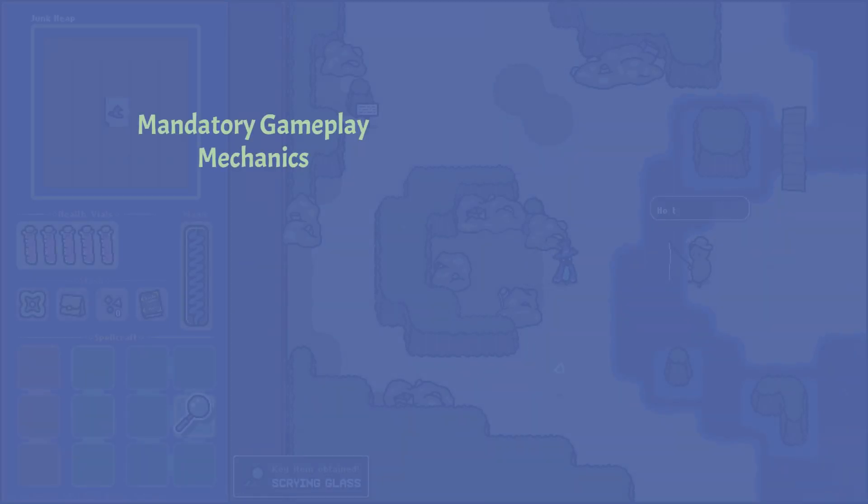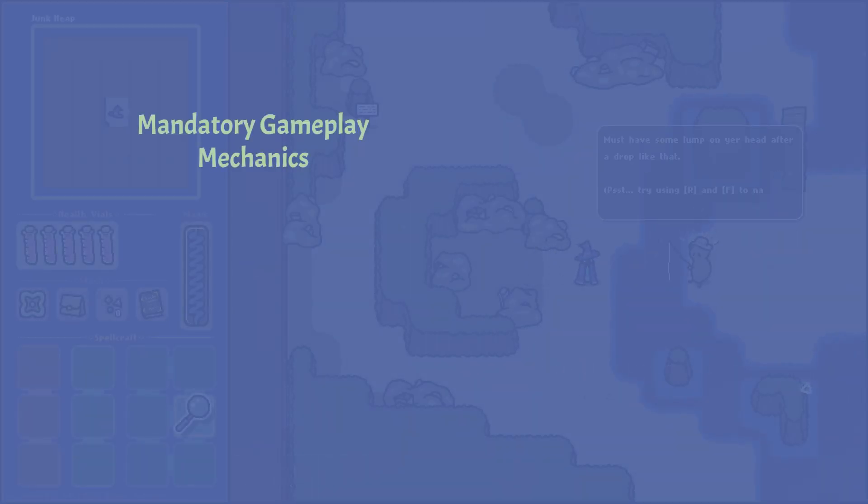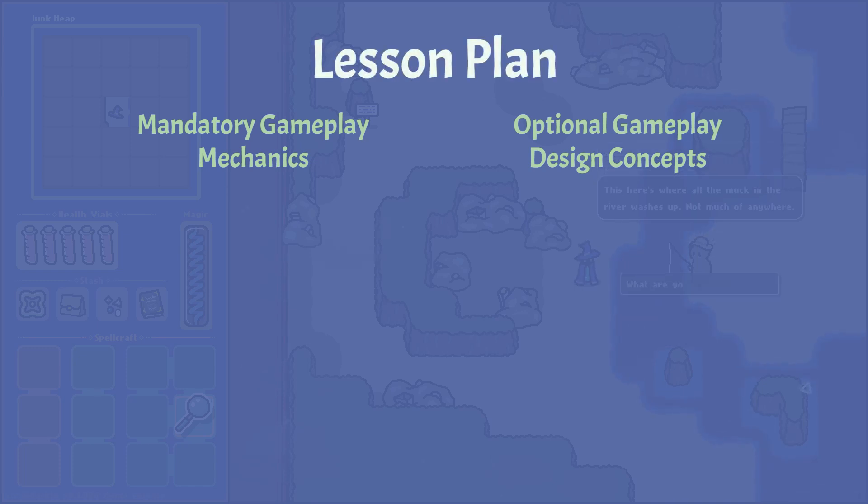For any tutorial to be effective, it has to be consciously designed around two things: one, the mandatory gameplay mechanics the player needs to learn, like how combat works, and two, the optional gameplay design concepts the player should learn if possible. We're going to list these out and call them the lesson plan. Each lesson on the plan needs to be accounted for in our tutorial. As we work through it, we might also discover more lessons that need to be taught along the way, and we'll add them to the plan as we go.